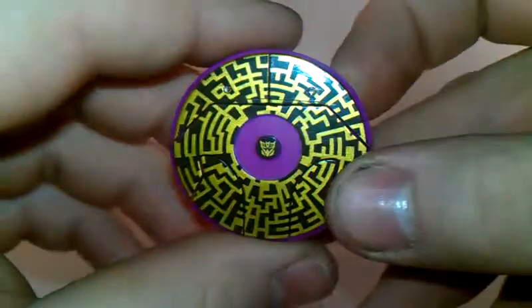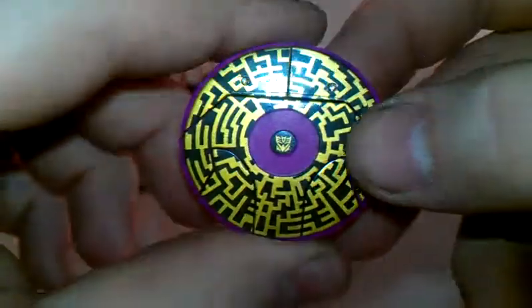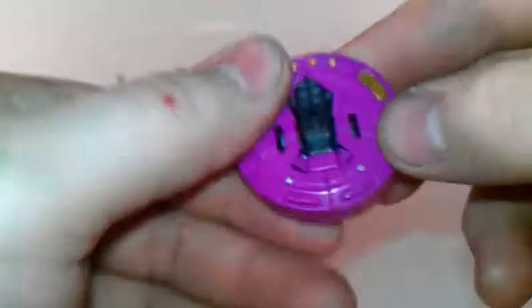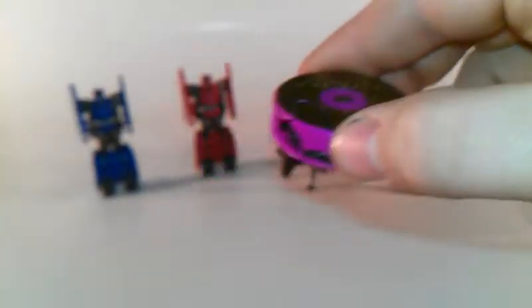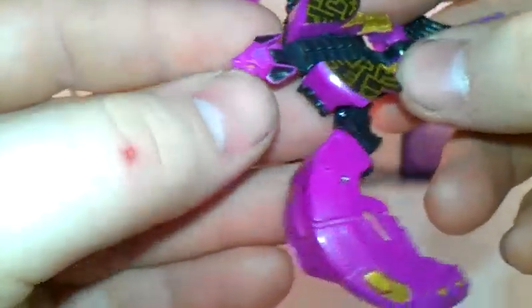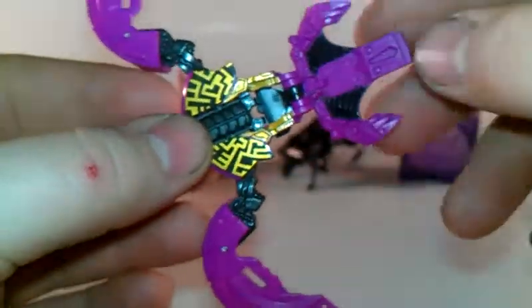And now we'll come to Ratbat. Very nicely detailed with the purple, gold, and black added to him. Nice Decepticon symbol in the middle. This one is actually very nice — you can hide all the junk at the bottom; it puts away the parts very nicely. Same activation gimmick — he jumps and transforms. Very nicely detailed, got a nice head sculpt, and a nice Decepticon symbol on his head.